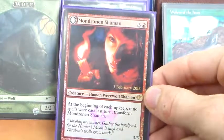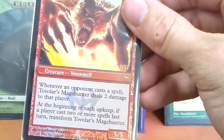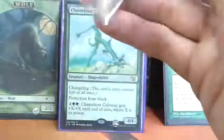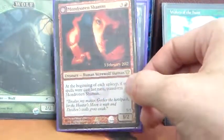Instigator Gang is a 2/3 for 3R that gives our attacking creatures +1/+0. Its flip side is a 5/5 trample that gives our attacking creatures +3/+0. Mondronen Shaman is a 3/2 for 3R that transforms into a 5/5 — whenever an opponent casts a spell, Tovolar's Mage Hunter deals two damage to that player. Again, we're putting penalty on them casting spells, hoping to keep our werewolves transformed.